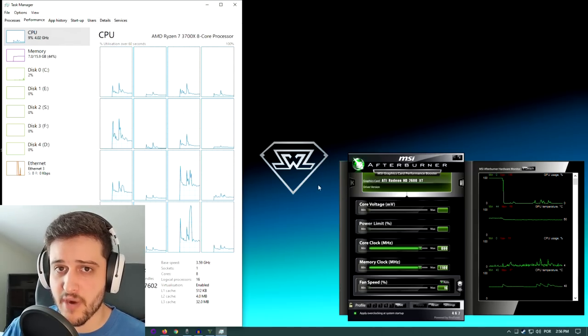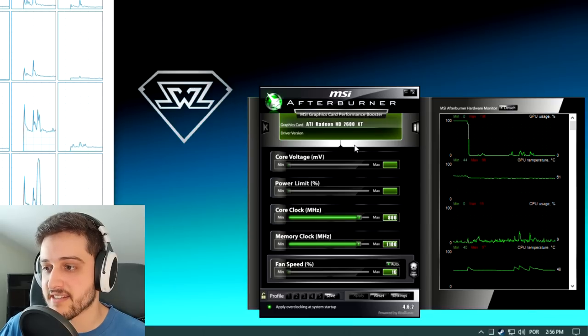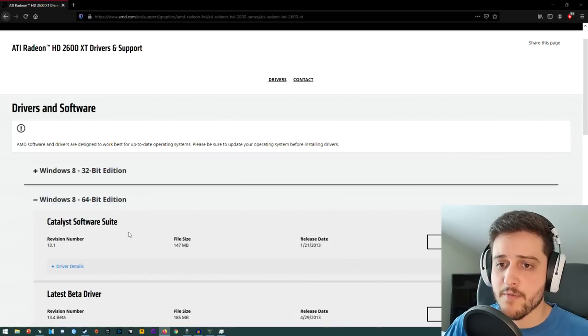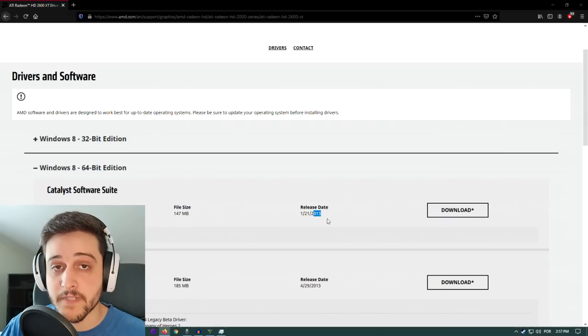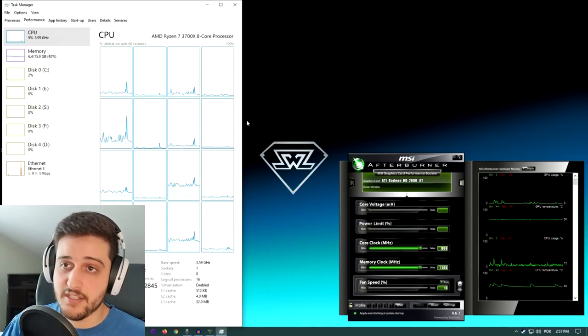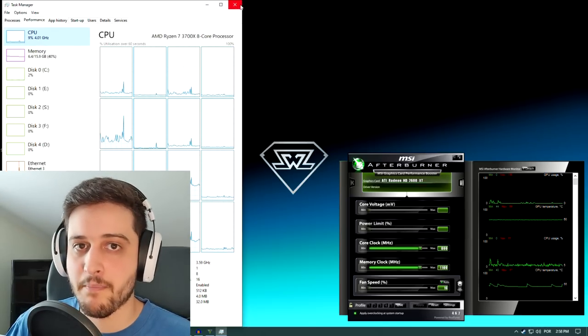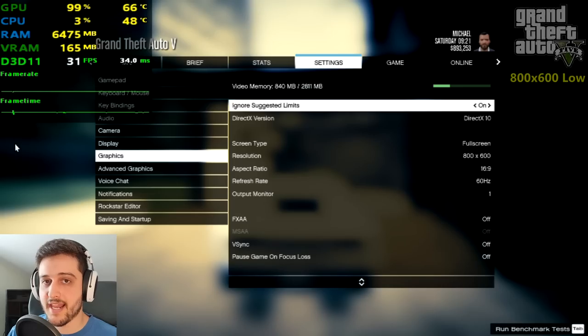Alright guys we're here in the desktop ready to go and as you can see right there in MSI Afterburner — ATI Radeon HD 2600 XT. The driver version doesn't show up in MSI Afterburner but we're running Catalyst 13.1 from 2013. Talk about old GPUs — the latest drivers available for this card are seven years old. As usual I'm running it with a Ryzen 7 3700X and 16 gigs of RAM, which are overkill, but we just want to test the beautiful HD 2600 XT and play some games on it.